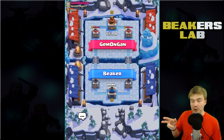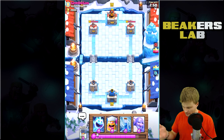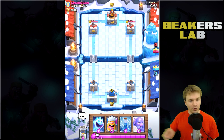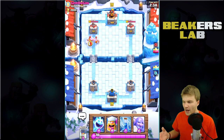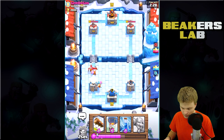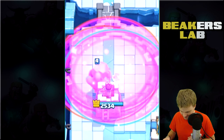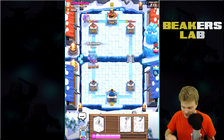We're going to do a second match now with a different deck - pretty much almost all the new stuff: the Bowler, the Ice Spirit, the Lumberjack. If you haven't seen those yet this is going to be sick. The Bowler and Ice Spirit together are really cool cards. The Ice Spirit is going to be great on defense - it stops big cards. Watch it jump and freeze for two seconds at this level.